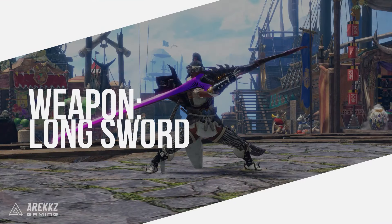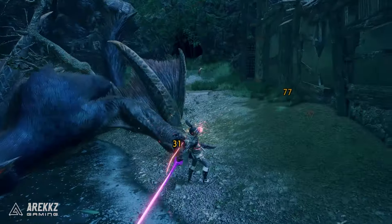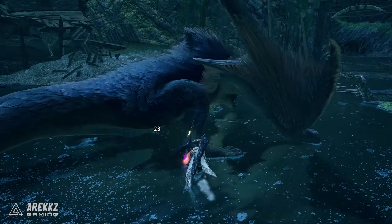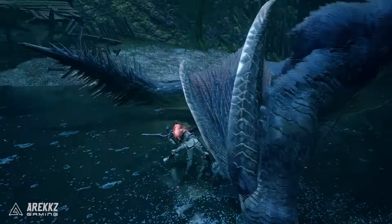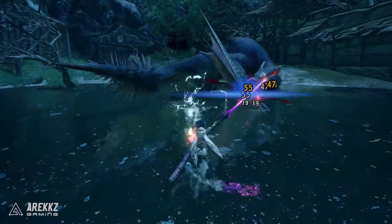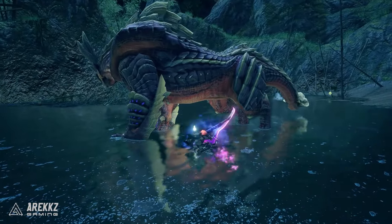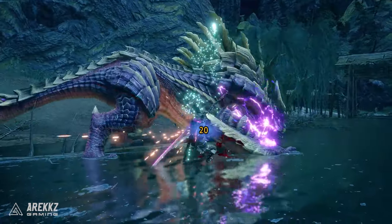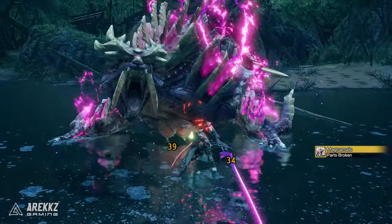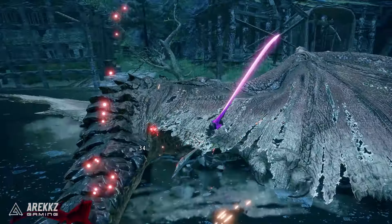First up, the Longsword. The Longsword is a weapon that has the power of God and anime on its side. It's elegant and perfectly balances both speed and power. Where some heavier hitting weapons typically lack mobility as a trade-off, the Longsword perfectly blends both, allowing you to remain mobile, counter incoming attacks, and dish out great damage. With the introduction of more powerful skills in Sunbreak, this weapon has even more counter options and the ability to dish out devastating damage in a single slice, meaning Longsword becomes a viable wake-up weapon too. So if you want to pull off badass anime slashes, this is the weapon for you.